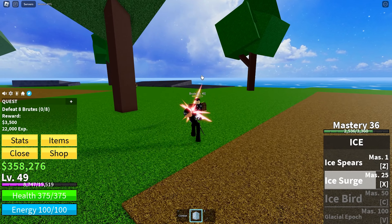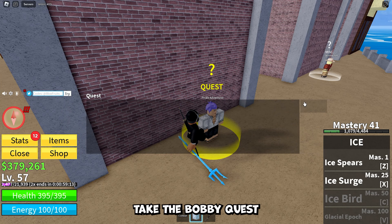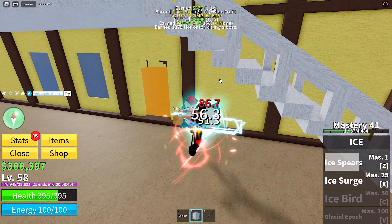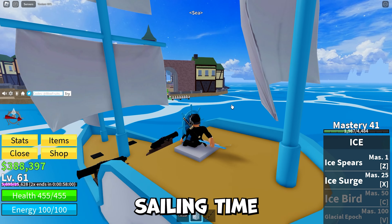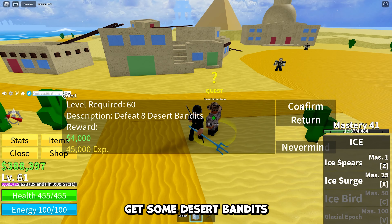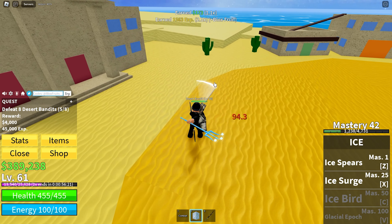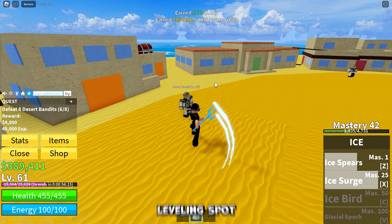One more round of brutes. Oh, I'm getting strong. Let's see if I can do the Bobby quest. That gave us the experience — let's go! Now we're going to the desert. Sailing toward a little island out here — it is a tiny little island. We are in a little desert town, time to get some desert bandits. We can just go in a circle and beat these guys up. It is a wonderful leveling spot.